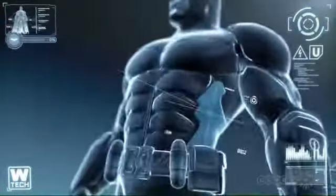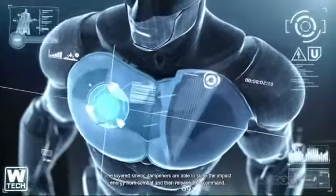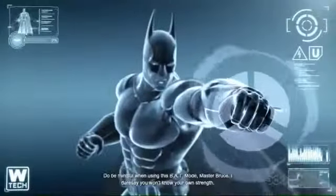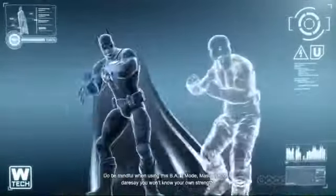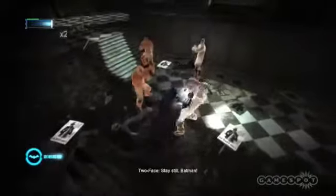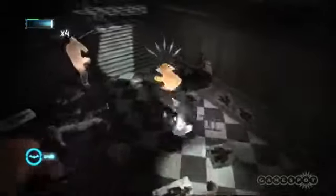These suits come equipped with battle armored tech mode, or BAT. BAT is a pointless new feature. As you fight enemies, your suit stores up kinetic energy, and once it's full, you can trigger BAT, which makes your blows do double damage and activates a visual filter that highlights enemy positions. Being able to do more damage at set times means you can worry about precision a little less, so it saps some of the excitement from combat.